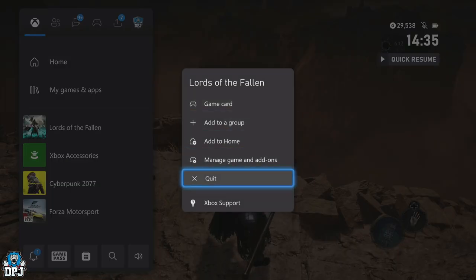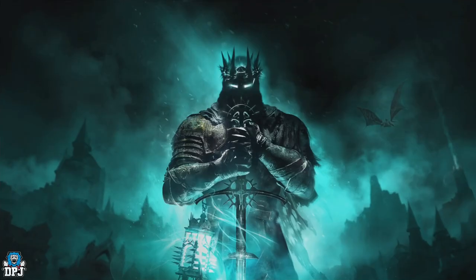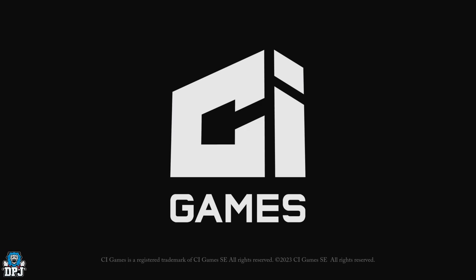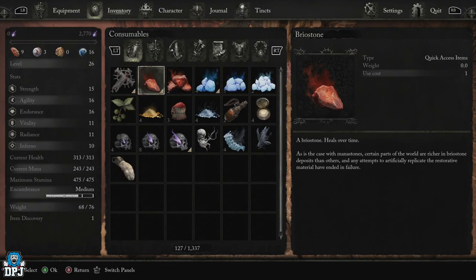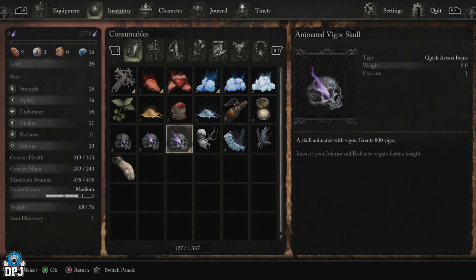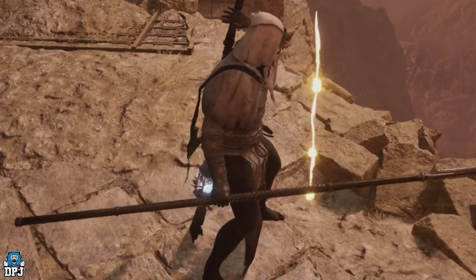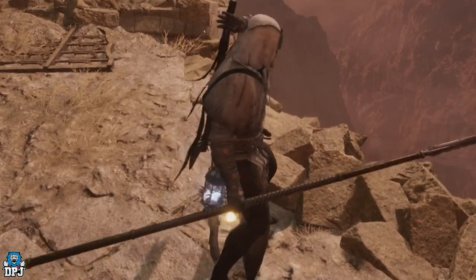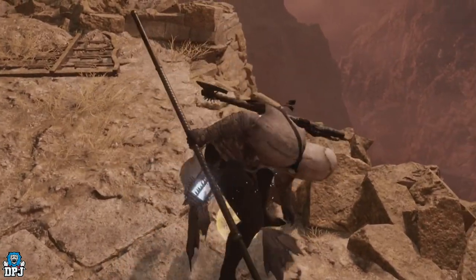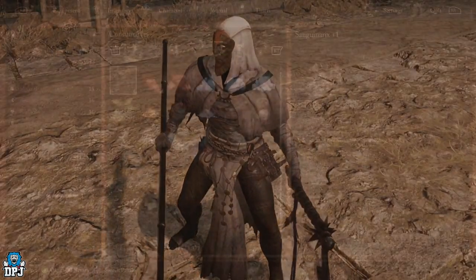From here, quit the game then load it back up. From here you need to join your friend's lobby — so the person who has the items joins that other person's lobby. Once in their lobby, the player drops the items on the floor and has your friend, the host of this lobby, pick said items up. Once you are done dropping the items, make sure your friend the host has picked them all up.